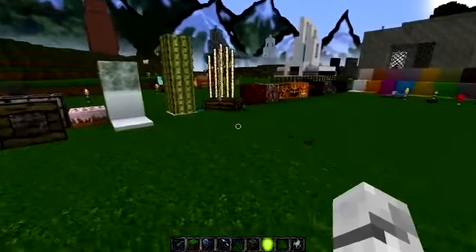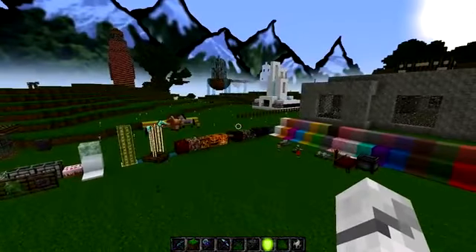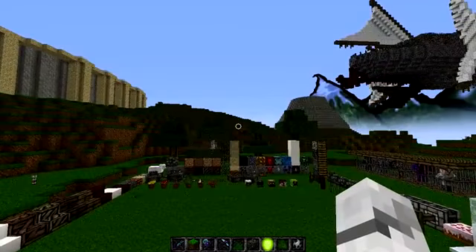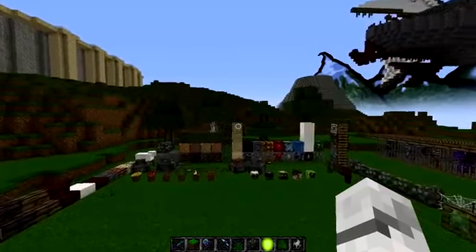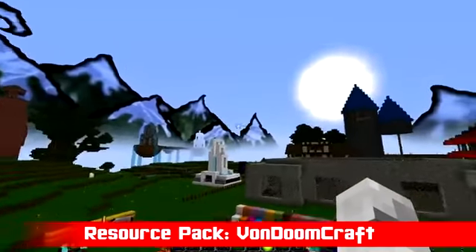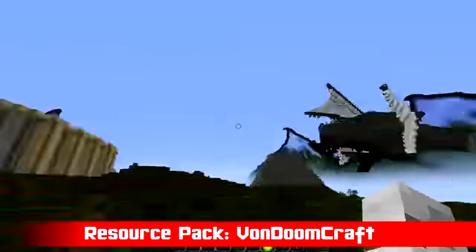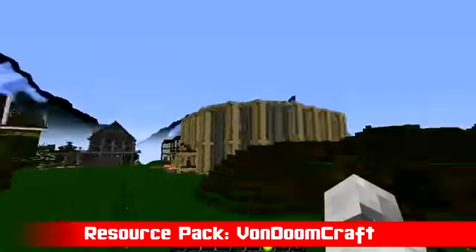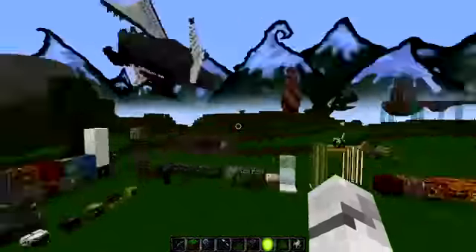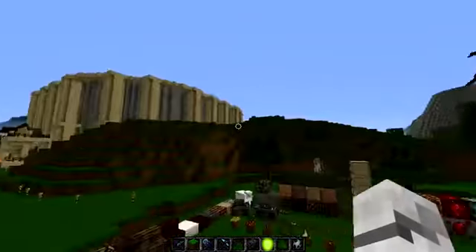Hi people and welcome to this week's Texture Pack Weekly. This week we've got Von Doomcraft. This is the 128x version of this pack, which is actually the highest it goes up to. This is a horror pop style texture pack, and you may notice the mountains in the distance — that's something I haven't seen in another texture pack before. It's definitely a unique feature.